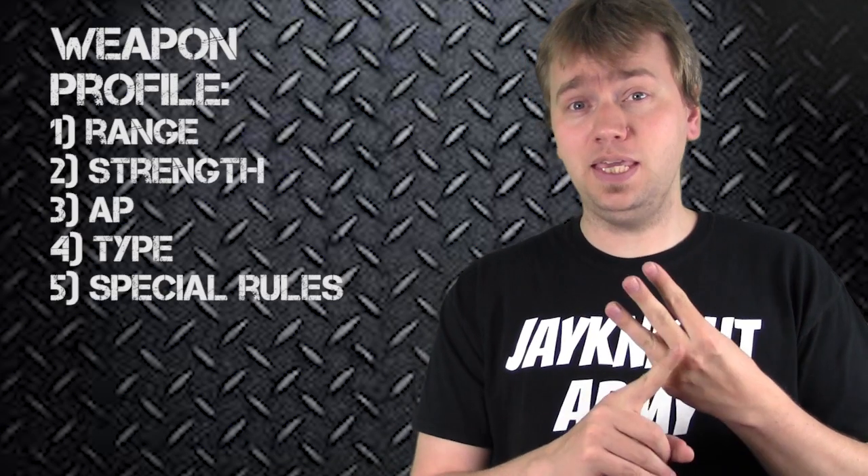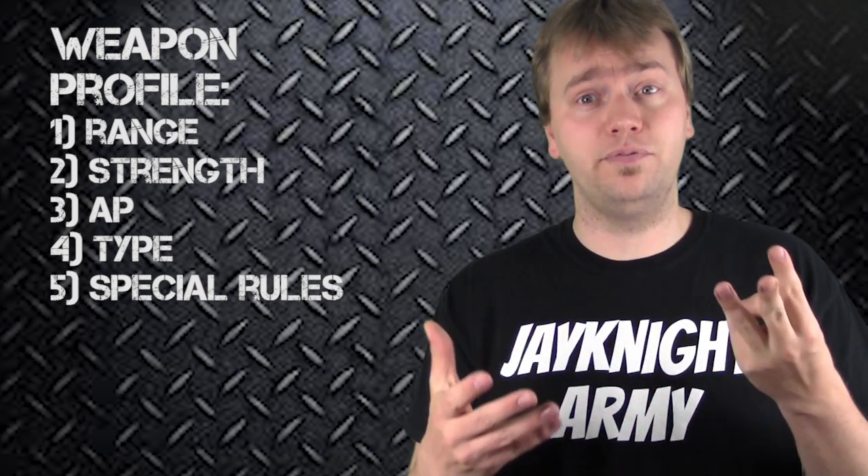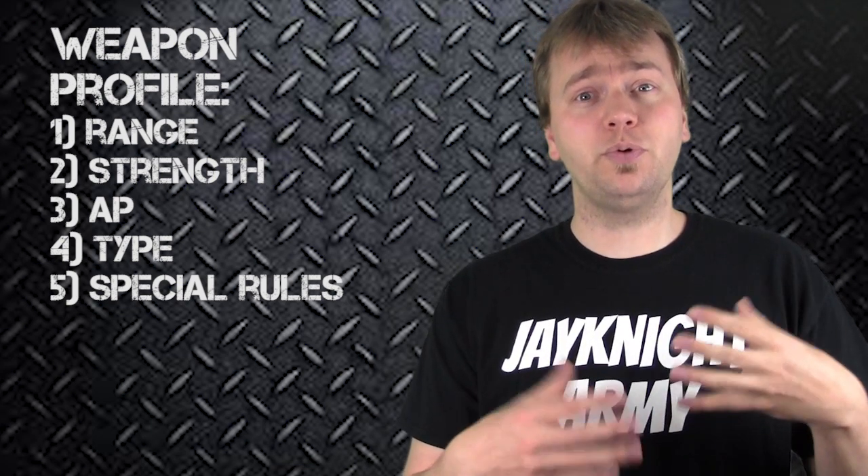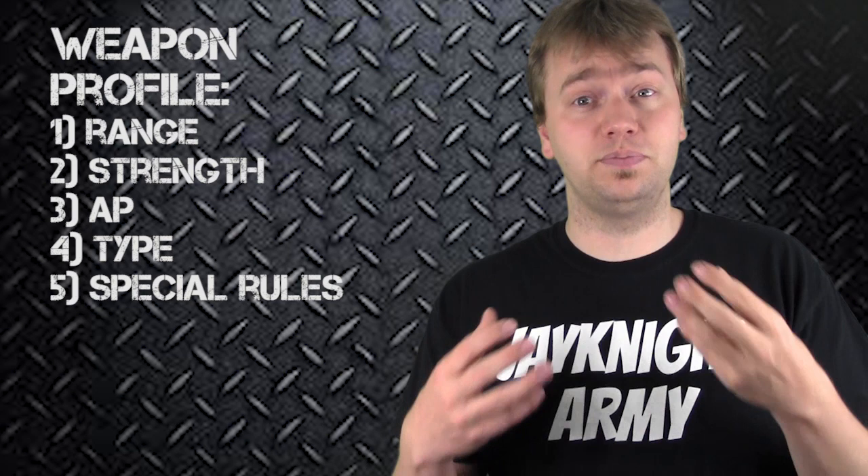Because if you don't know how they work, it's pretty hard to use them in the shooting phase. So today I'll be going over the weapon profile, the types of shooting weapons, and some of the special rules that typically apply to weapons in Warhammer 40k 7th edition. So if you look up any gun in the Warhammer 40k rulebook or in the codex, it has a weapon profile, and in it you're going to find several things: the range, the strength of the weapon, the AP or armor penetration value of the weapon, and the type and special rules of that weapon.